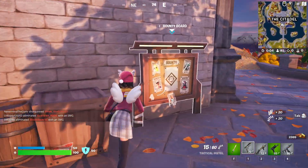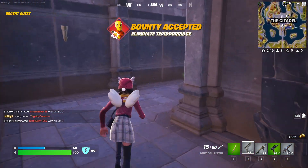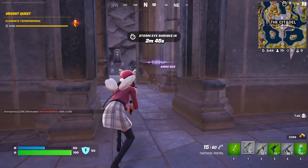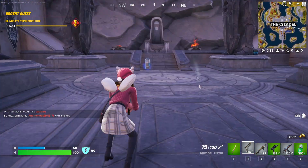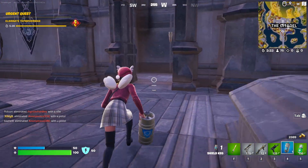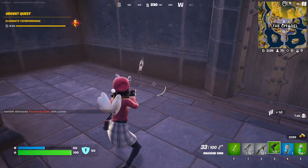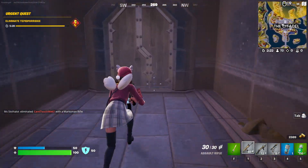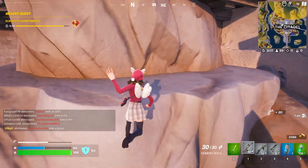Bounty board — I haven't done a bounty this season yet, let's do a bounty. Why not? Get that underway. I really shouldn't have just done that. I'm scared. I feel like Geno might be around here. Jesus Christ, it scared me. Okay, I'm going to keep using this pistol as well because I think it's good.